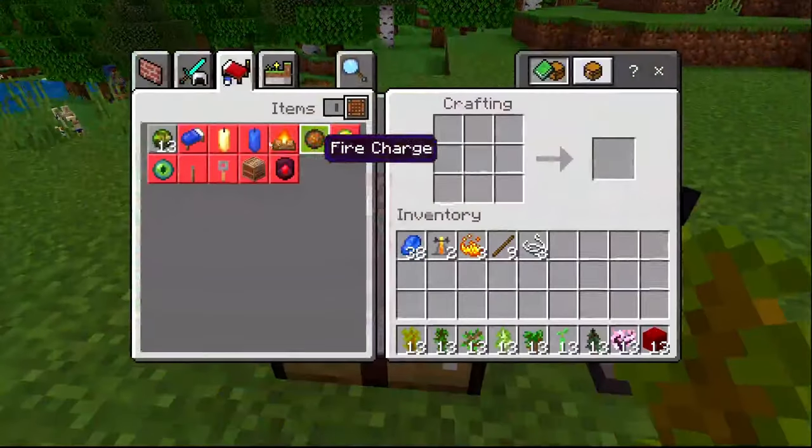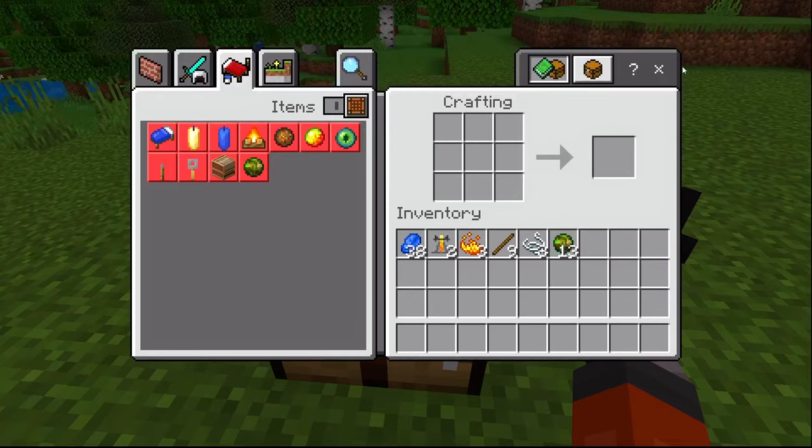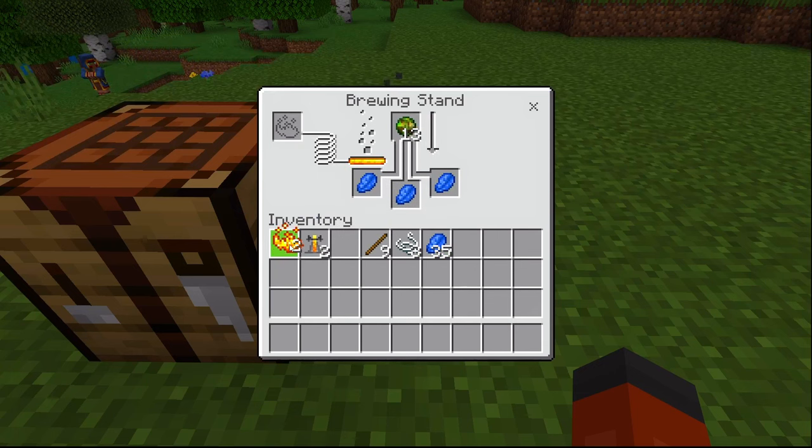First, players will need to craft a new mixed saplings from various types of saplings along with netherworld blocks. Then, players will use brewing stands to add mixed saplings to lapis lazuli, creating Nexus plates in the process.